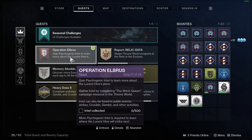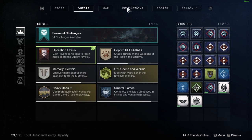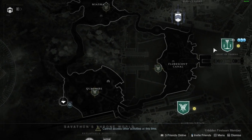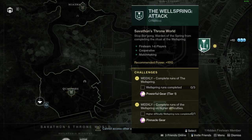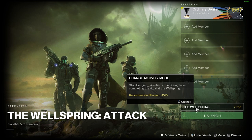For this 500 intel, you could go ahead and complete two Crucible matches, two Gambit matches, two Strikes, something like that. But for me, I'm going to go through to Savathûn's Throne World and launch the Wellspring Activity. The reason for this — if we click in — you do get a fair amount of intel rewarded at the end.